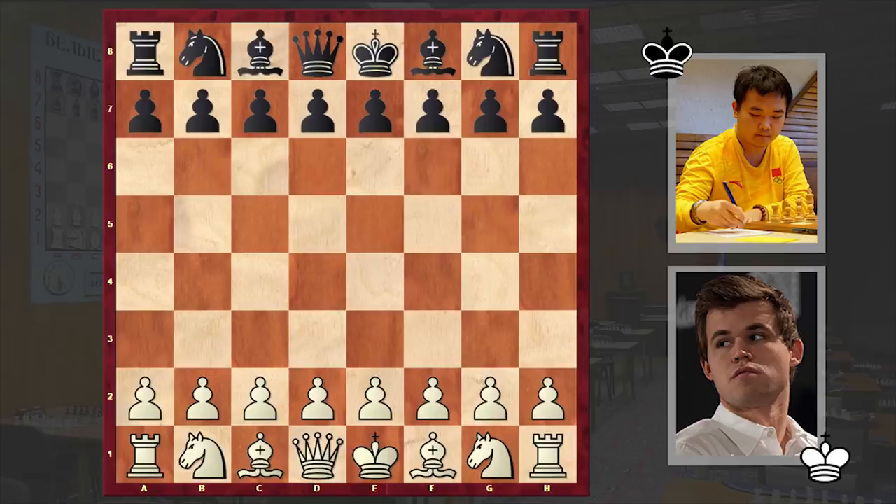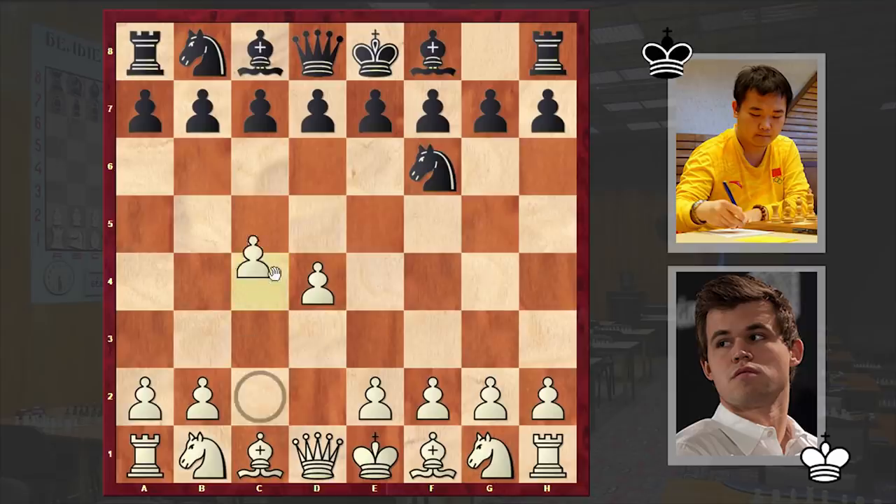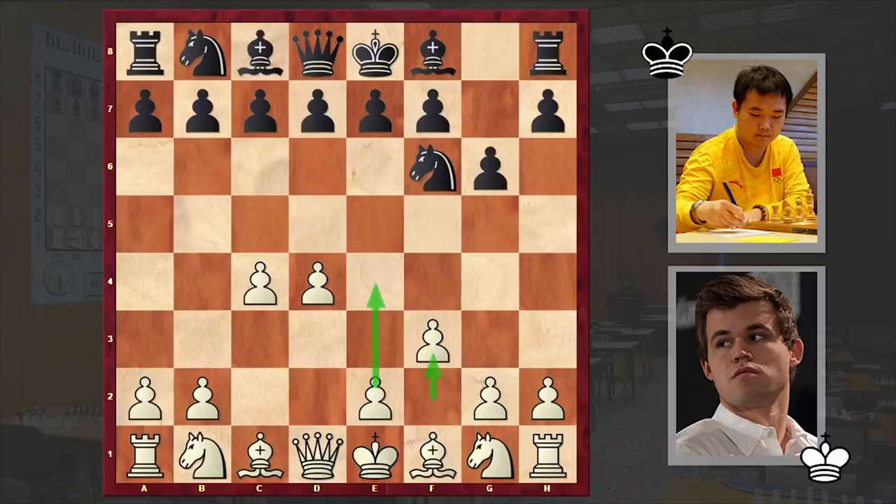The game is extremely complicated but as usual I will try to keep it as simple as possible without delving too deep into possible variations. This is a game played in round 5 and Carlsen was playing with the white pieces, opened up with d4 to which Li Chao responded with Nf6, c4, g6, and f3. This is an anti-Grünfeld move with which white is preparing to establish a massive pawn center. Black always has a chance to keep the game in the lines of the Sämisch variation of the King's Indian defense by playing d6, but in our game Li Chao proceeded with the Grünfeld.